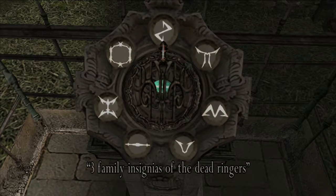The three family insignias you want are: the top one, the one that looks like a crazy M at about the 4 o'clock position, and the one at the 5 o'clock position that looks like a V.